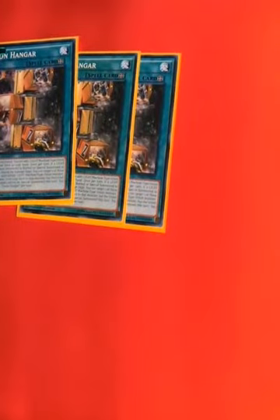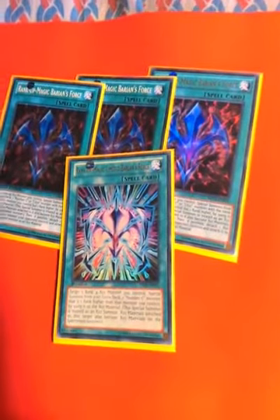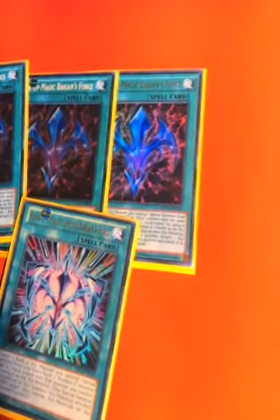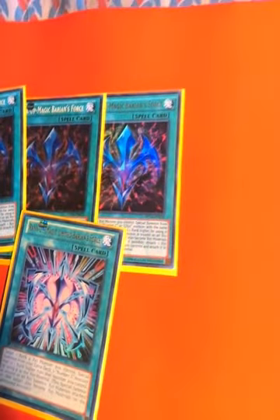On to spells: you're going to play three Union Hangar and three Terraforming to try and get that Union Hangar into your hand as fast as possible. I play three Rank Up Magic Barian's Force and one Rank Up Magic Limited Barian's Force.